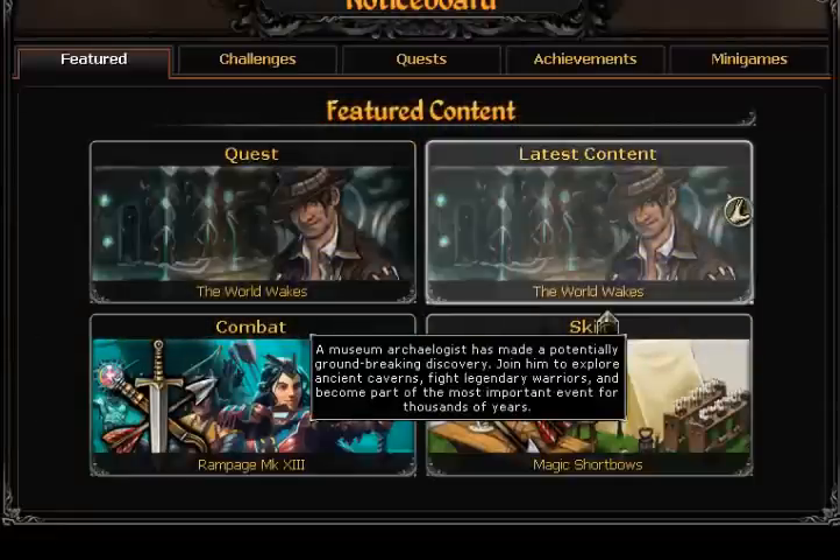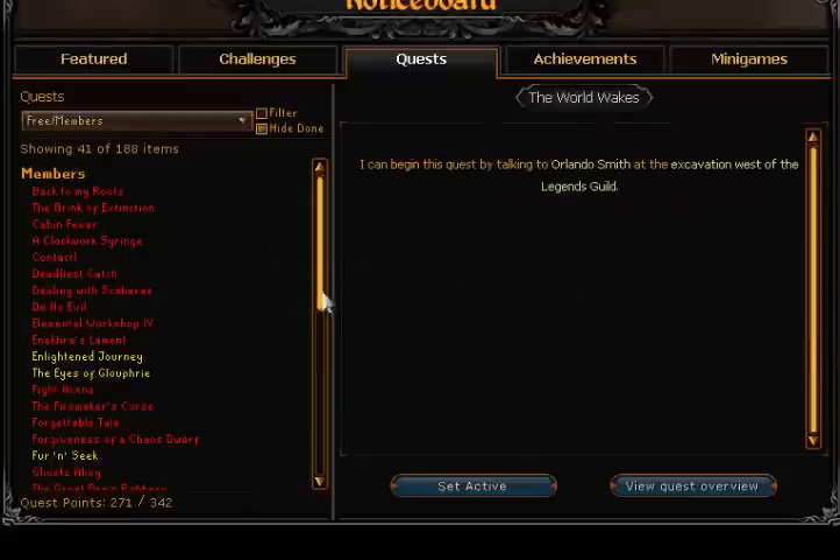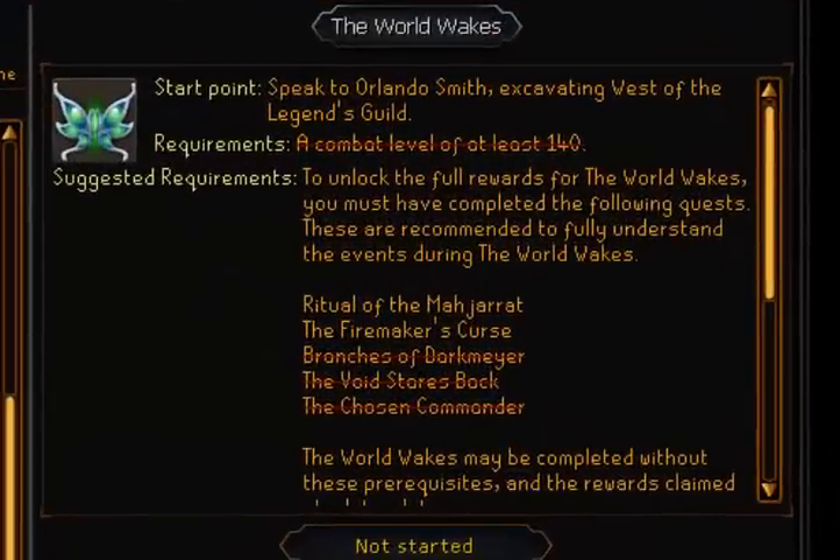As you can see here, the latest content is the World Wake. If you go to the World Wake Quest, you will see that to start this quest you have to go to Orlando Smith. He is downstairs in the Varrock Museum. They changed his place and he is located west of the Legends' Guild.